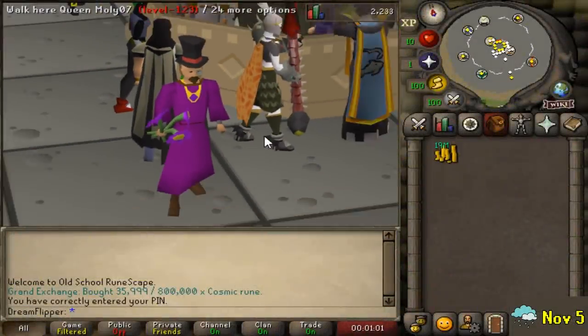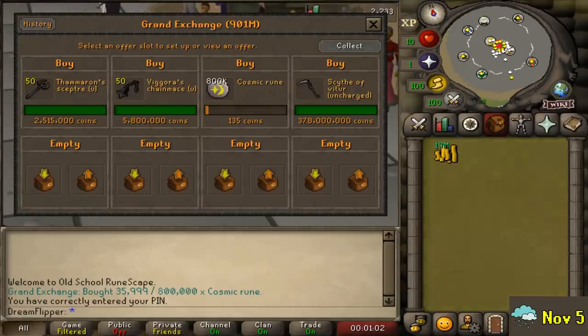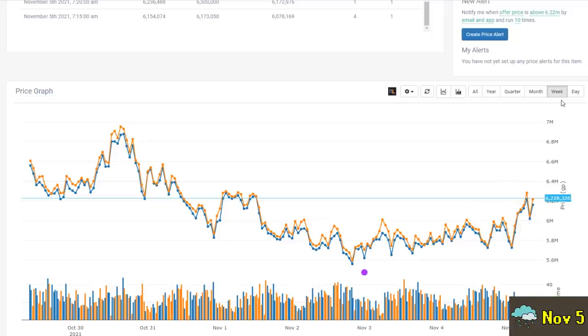It took around a week for all of these items to come through. We made this investment on October 31st — Halloween — and today is November 5th, so around 6 days. I'm happy to report that we did manage to slowly buy out the Vigor's and the Thamerons throughout the week. Not only was the price fluctuating up and down a lot, which made it take a while, there's also a buying limit for both of these of 8, which means it would have at least taken a few days even if we were buying them instantly.